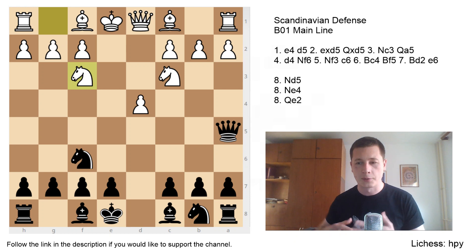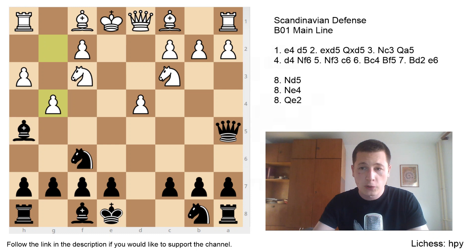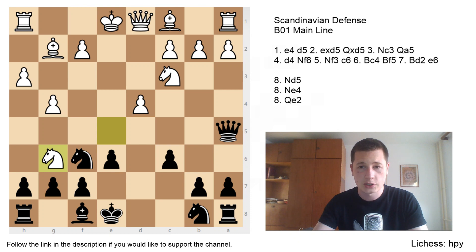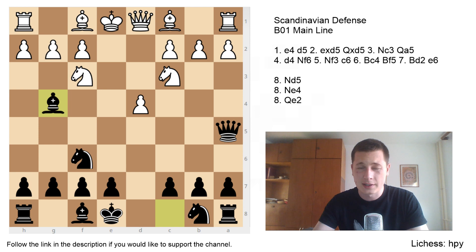Bg4 is one sideline. After Bg4, white should play h3, and then Bh5, g4, Bg6, Ne5, e6, Bg2, c6, Nxg6, hxg6, castles. Black is considered worse here — the engine shows around +1.3 — so Bg4 isn't really a popular sideline for good reason.